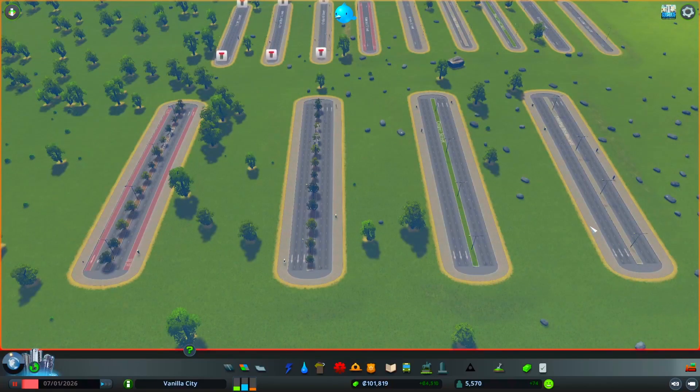As far as these four roads go, they look very nice and I can see myself using these in my current city — replacing some of the six-lane roads with probably the trees or even the green median one. These roads look nice and I can see a lot of people using them.